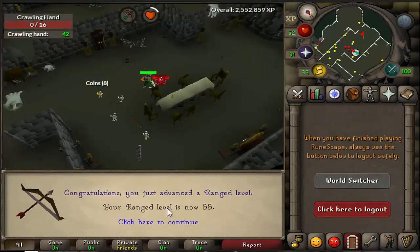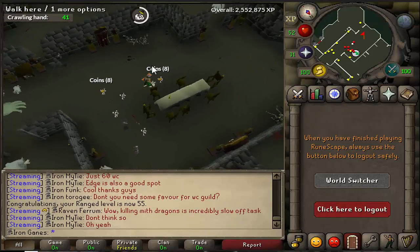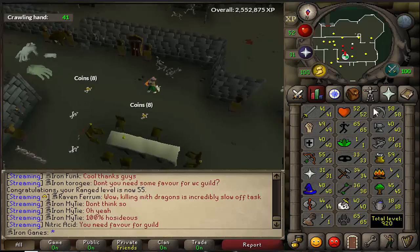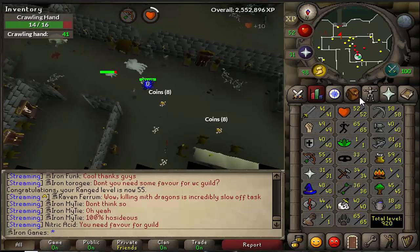About to hit 55 Range. I actually caught a level, but now we can wield Red Chinchompas, which I probably won't be chinning on this account realistically - I'll just be training it through Slayer. And 99 Range most likely will be my first 99 just because I save on food and I can safe-spot a lot of monsters.